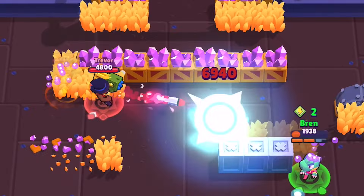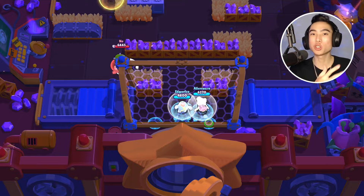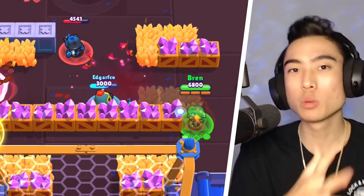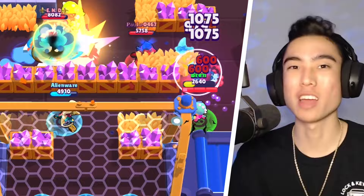Clone Projector is a great gadget for protecting yourself from single high-damage projectile brawlers. If you know you're about to get hit by a Brock rocket or a Piper gadget, have the clone tank that shot for you, keeping your health up. It's also underrated for scouting — since the clone tracks the nearest enemy, you can send it into a bush to check if someone is camping there.